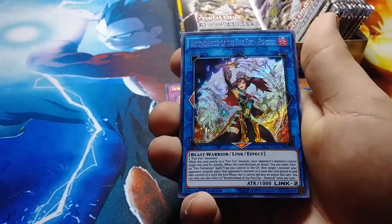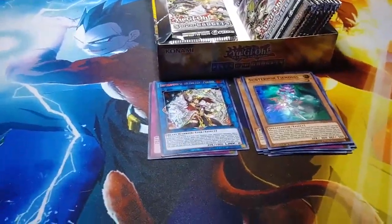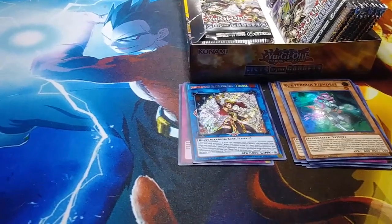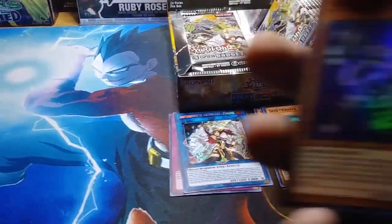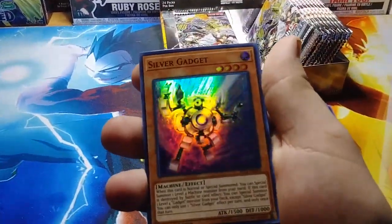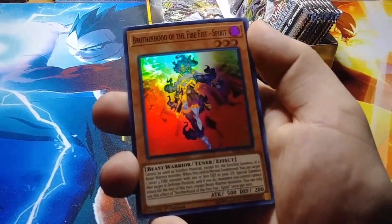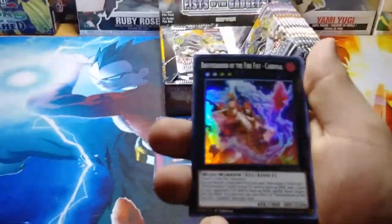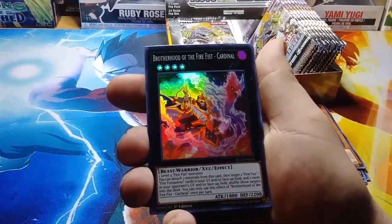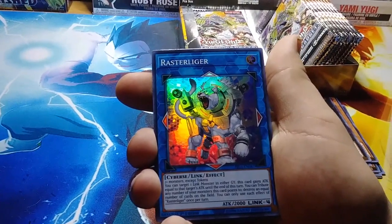Subterror Final Battle, Fire Fist Bear, Morpho Sloth, Subterror Fiendess, and then Brotherhood of the Fire Fist Peacock — oh, this is the new link monster, she's one of the boss cards. I'm just wondering what else we're going to pull. I know there's some cards in here I wanted to get. Silver Gadget — that's one of the new cards from the Dark Side of Dimensions pack. Brotherhood of the Fire Fist Spirit, that's the tuner monster.